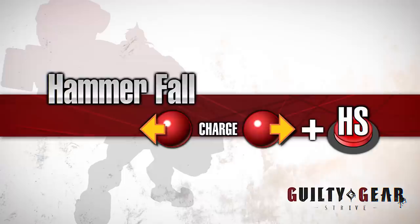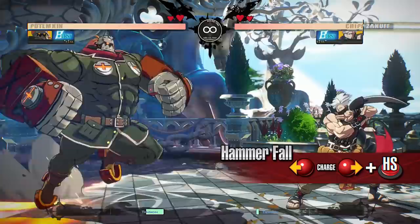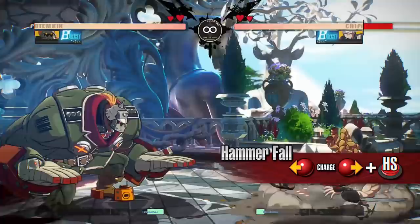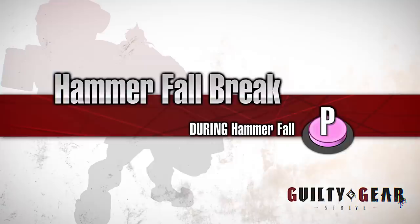Hammer Fall. Potemkin lunges forward, arms spread, then smashes them together once he is in range of the opponent. He is able to armor a single hit when he is lunging forward. This move is the go-to move when you want to close the distance between Potemkin and the opponent. It is especially effective against moves with long recovery.